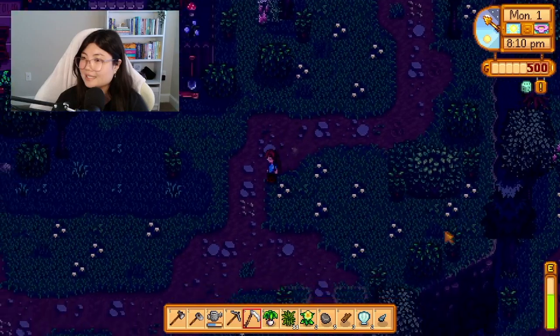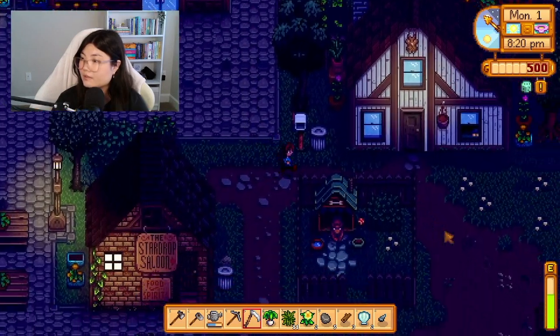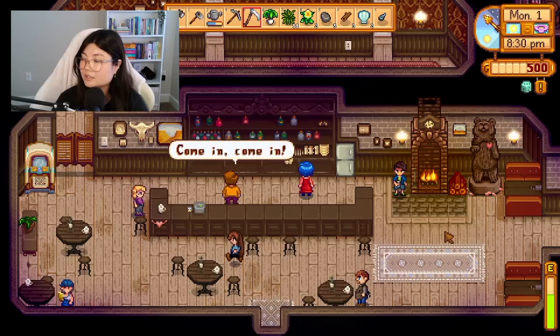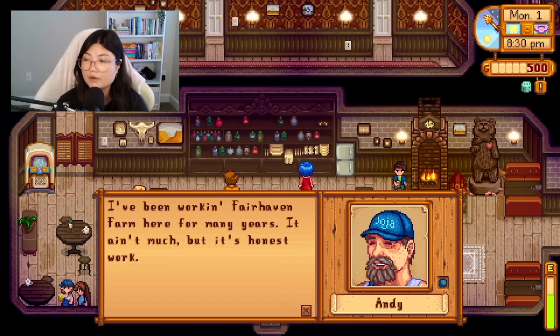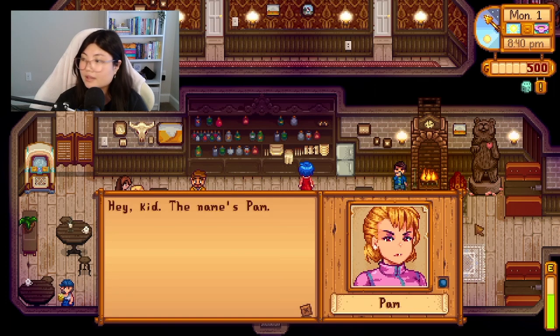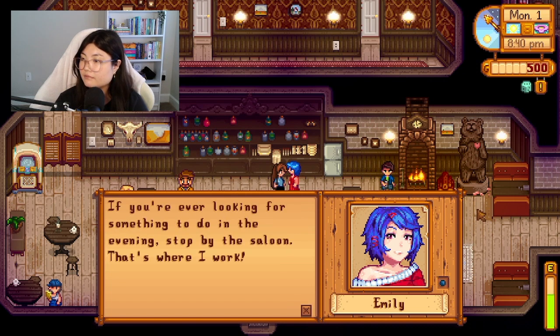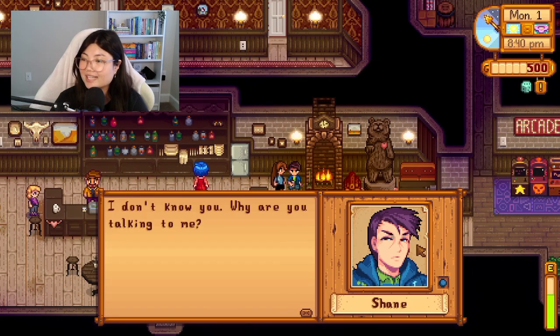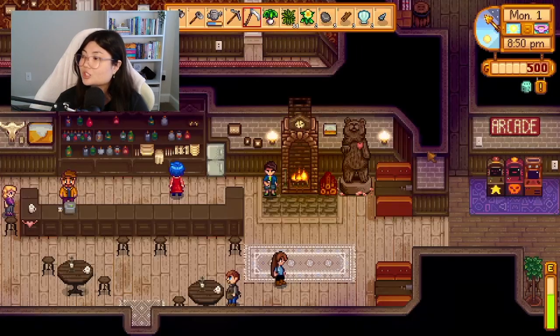Let's go see who's in the saloon. Even though it's Monday I think there'll be a few people there we haven't met yet. There are a bunch of people in here. Shane looks so angry — 'I don't know you. Why are you talking to me?' Here's Pam: 'Hey kid, the name's Pam. You're going to love it here in Pelican Town. If you're ever looking for something to do in the evening, stop by the saloon.' We're now at 23 out of 31.